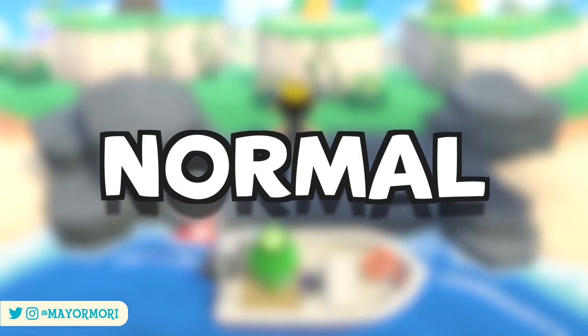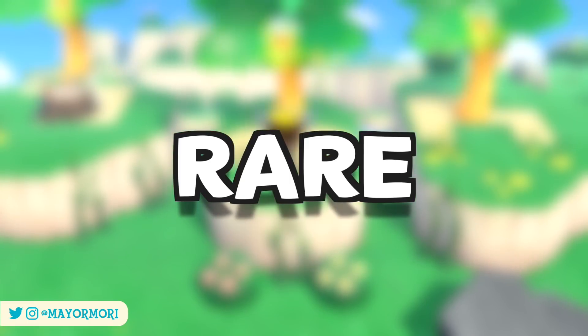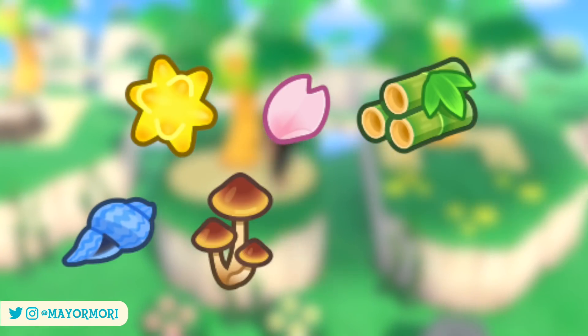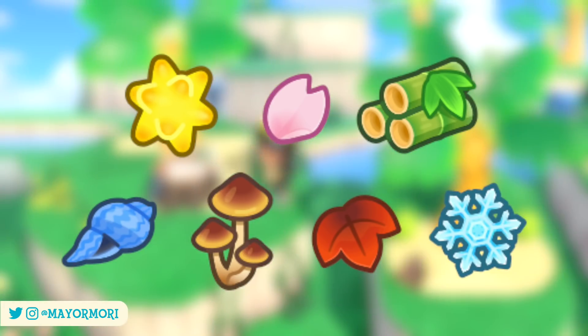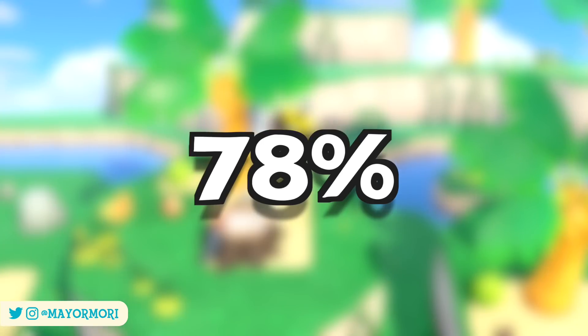There are two types of islands you can visit with Kapp'n: normal islands, such as gyroid, produce, and glowing moss islands; and rare islands, such as star fragments, cherry blossom, spring bamboo, summer shell, mushroom, maple leaf, and snowflake islands — which all offer up limited-time DIYs and seasonal crafting materials out of season, which is pretty cool.